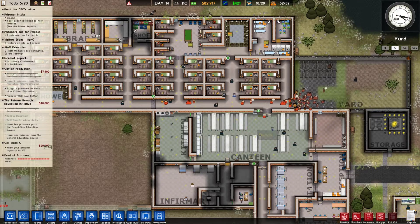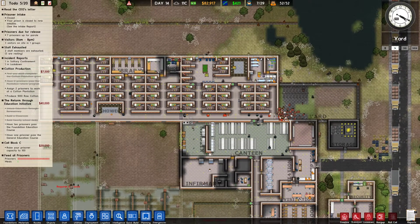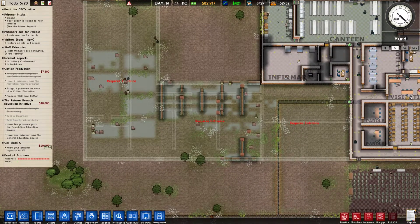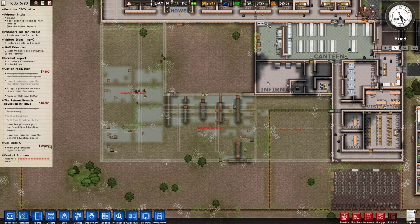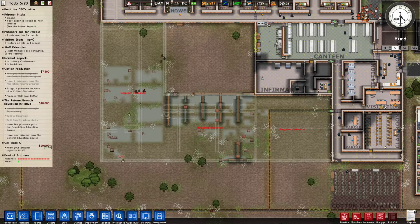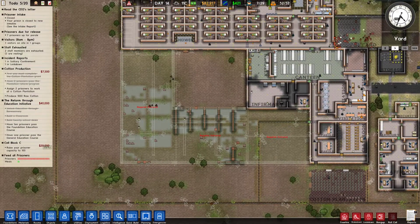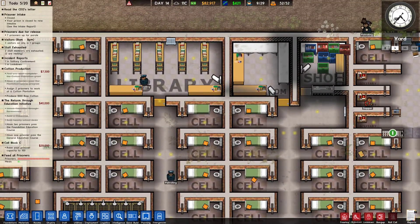Hello everyone! Today I'm back in Prison Architect, back in the Hardcore Hall. Last time we started the build of a new wing of the prison. This is going to be Cell Block C, which means we're going to have an extra 50 cells in this new wing, getting us up to 100 cells in this prison.